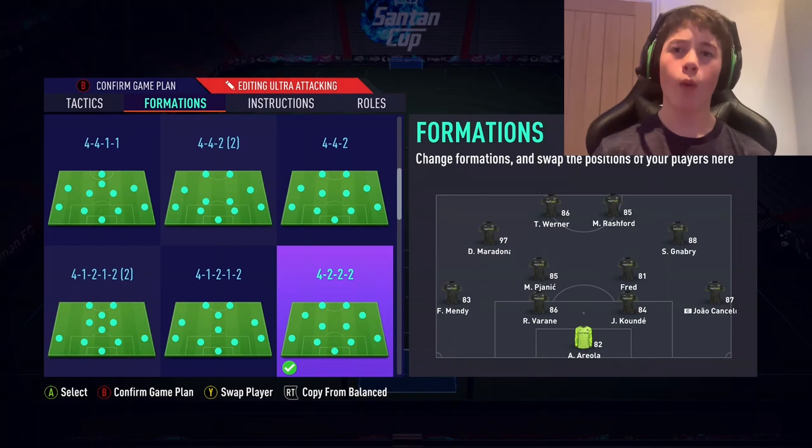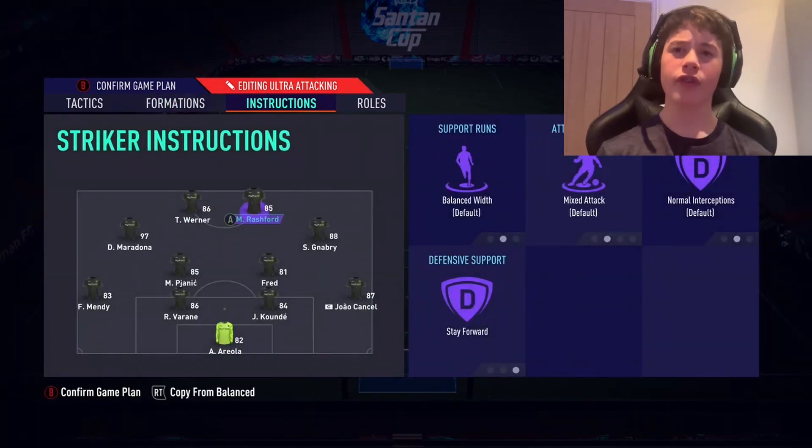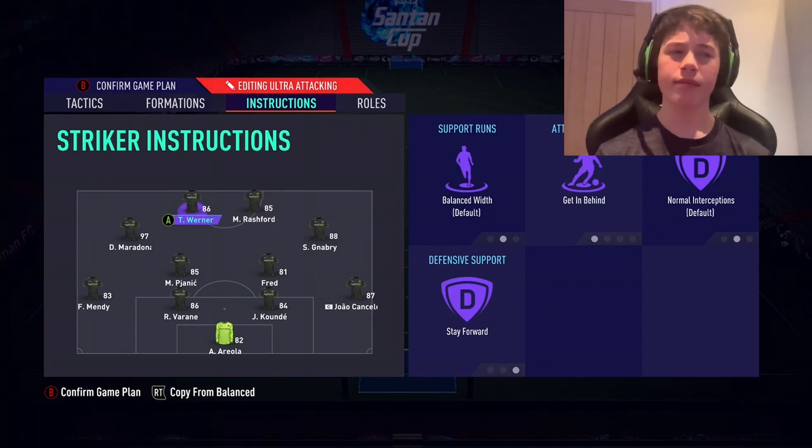The 4-2-2-2 formation — one of my personal favourites in the new game. For instructions, our strikers are going to have the following: balanced width, getting behind, normal interceptions and stay forward. As you can see, Rashford and Wynup both have that on them.